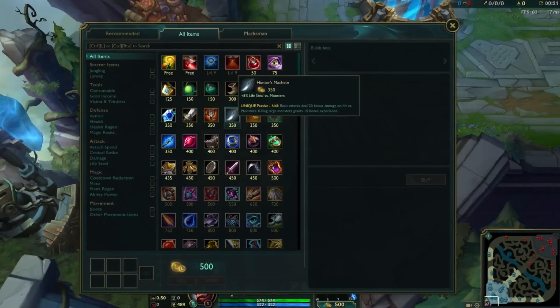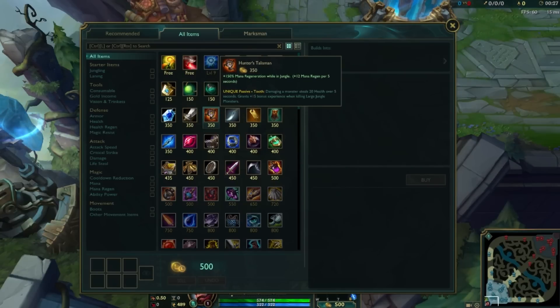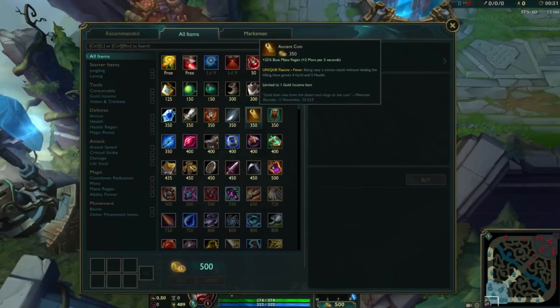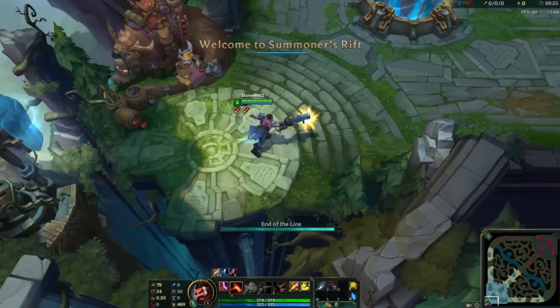On him, I'm a little bit divided. Haunter's Talisman makes some sense because he does some AoE damage, but the cooldown is way too long, so you're not going to really take advantage of it. Hunter's Machete, it pretty much has to be. And Potions, obviously, because I feel he's going to die.